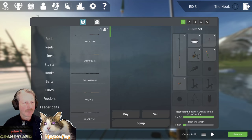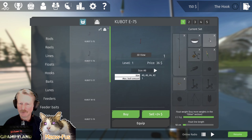So back to Escape and you'll get your equipment screen, which is this tackle box. You can see on the right all your equipped gear. The first thing I'm going to show you is your hook — the KUBOT E75 — it'll show an icon that you own it and it is equipped. It comes at the smallest size. This hook goes 8, 6, 4, or 2.